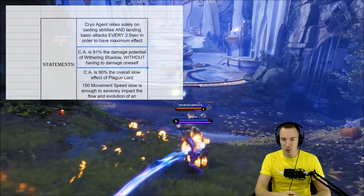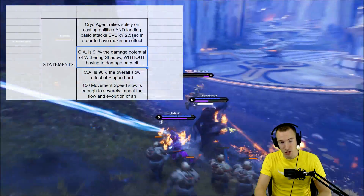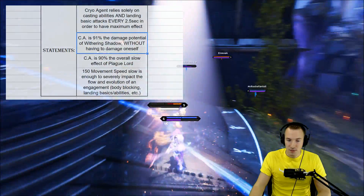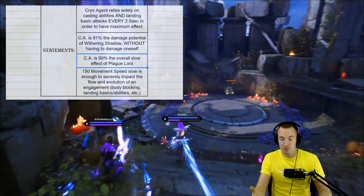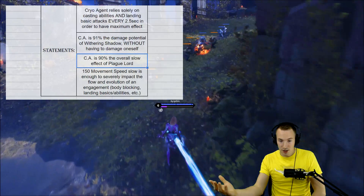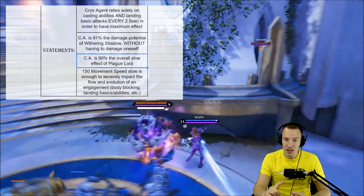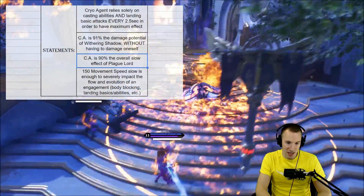Cryo Agent is 91% the damage potential of Withering Shadow without having to damage yourself. As a damage dealer, you can essentially have Withering Shadow's damage effect without the steep stat cost. Cryo Agent is also 90% the overall slow effect of Plague Lord. You don't have to pay for a very costly Plague Lord — which is around 12–13 attribute points — when Cryo Agent is only 8. You can get Plague Lord's slow and Withering Shadow's damage on one card for 8 attribute points.